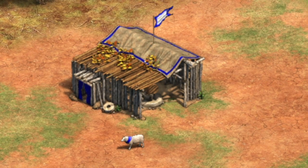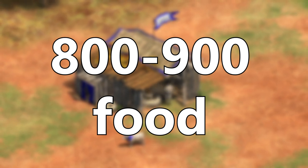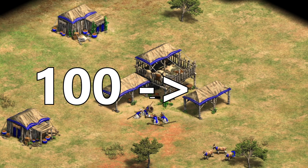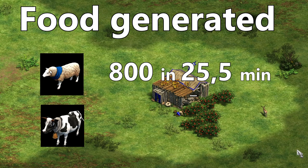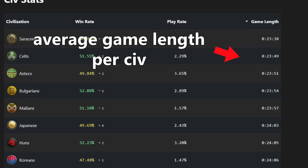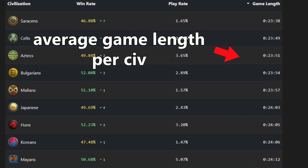Well, you are basically locking up 800 to 900 food which you would normally use and collect in the dark age. If you're collecting food from a sheep, the carcass is slowly rotting, meaning you will never get the full 100 food but rather around 90 of it. With this in mind, the locked-up sheep will generate their worth in about 25.5 minutes and cows in 26. That is obviously a very long time — some games don't even last that long — and locking up so many resources might sound risky. So can we afford to spare the food and let it slowly trickle?